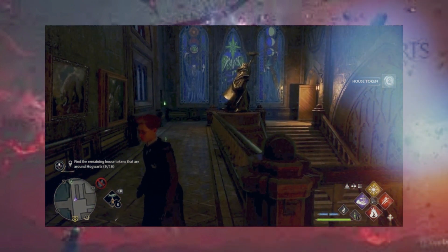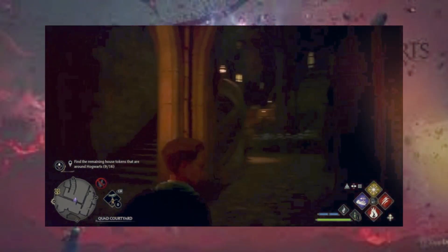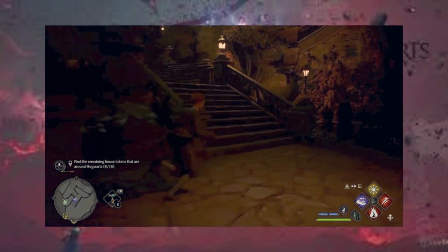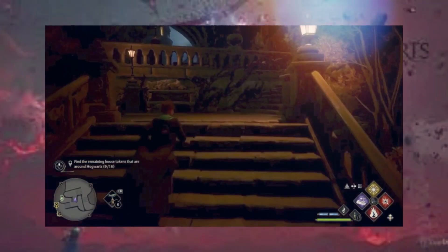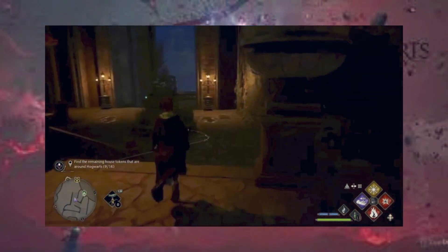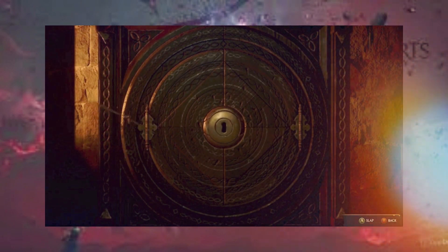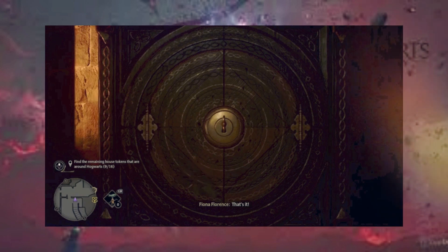Now we're heading to the quad where the next key is. I'll meet you there. We are now at the quad — go to the door, follow the path to the stairs. Up these stairs and the key is right up there.